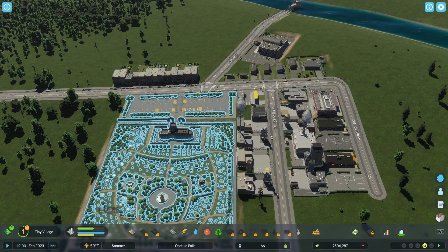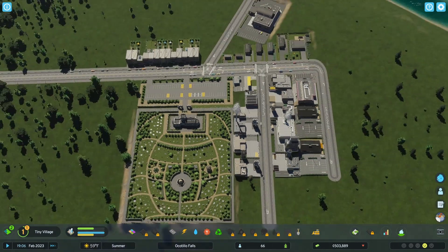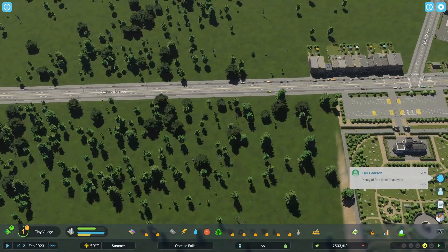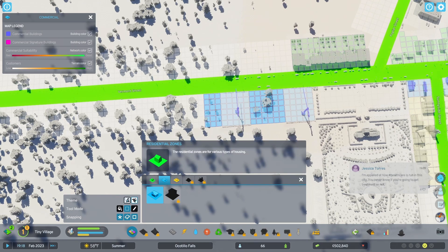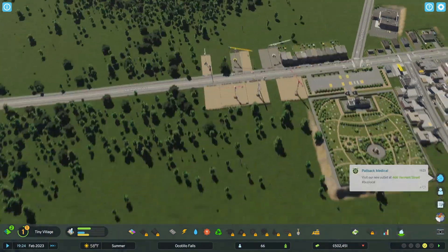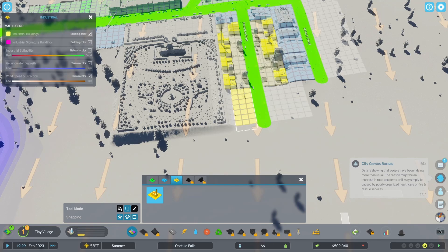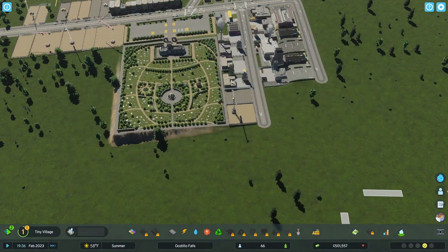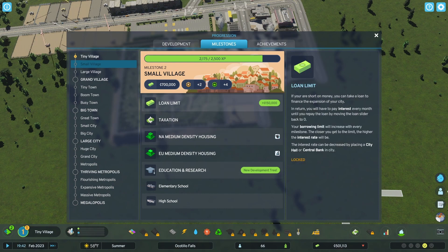Is everything done being built? How are we looking? I need more low-density housing and commercial buildings. Let's do commercial buildings over here, and then we'll do some more low-density buildings here, and we need more industries — those go over here. Our demands are low — yay! We're almost at a milestone — we're almost there!